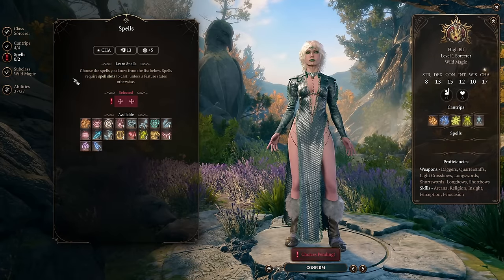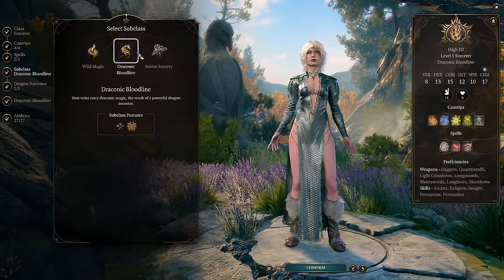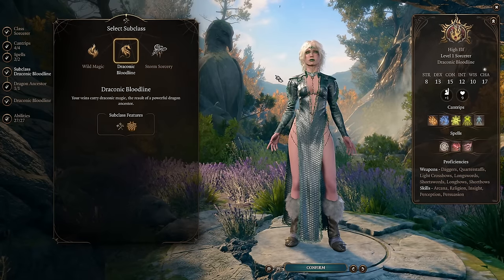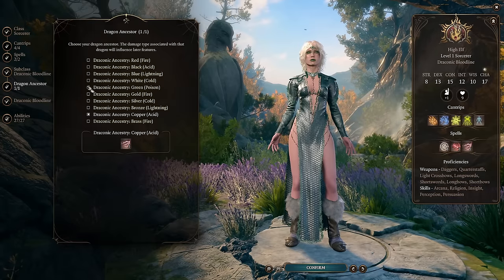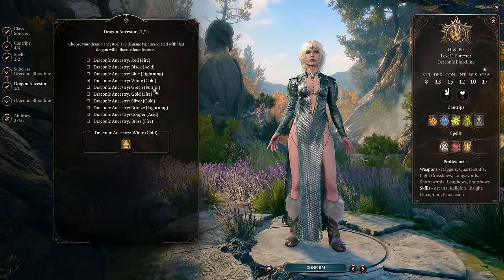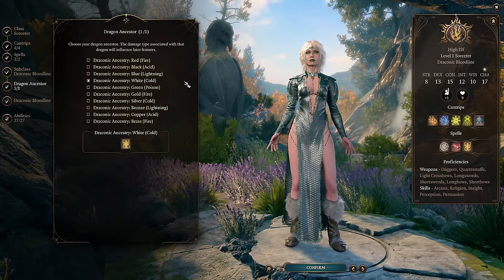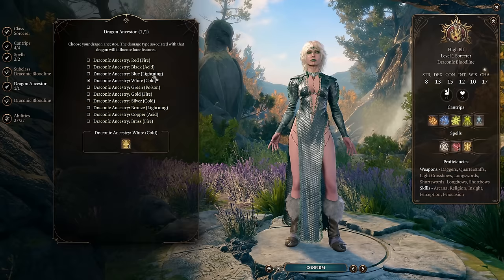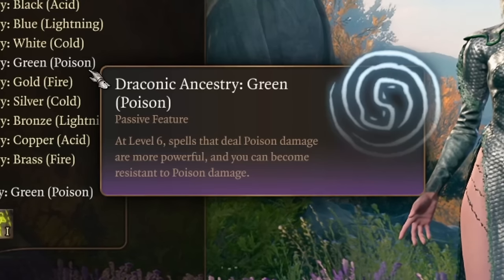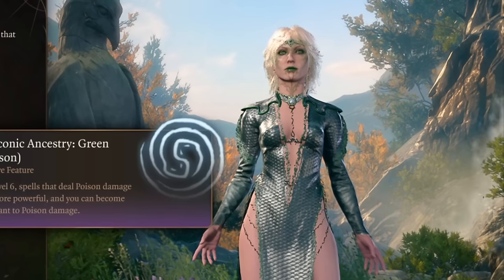For spells, as Sorcerer we get access to two spells. We can also change our subclass instantly. The subclass will be Draconic Bloodline Sorcerer — it's just the best subclass if you want a super cool and powerful sorcerer. Storm Sorcerer is nice but not for our poison build. As Draconic Bloodline, while there are a lot of different ones, I like to take Cold Dragon because it's a single spell we can't learn otherwise. But for this build we're picking Green Dragon — at level 6, spells dealing poison damage will be more powerful, and we become resistant to poison damage.